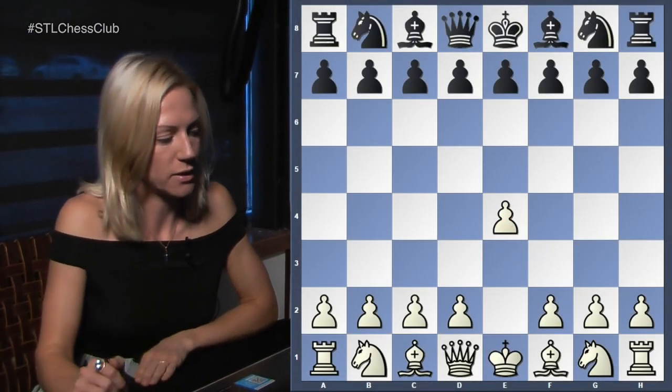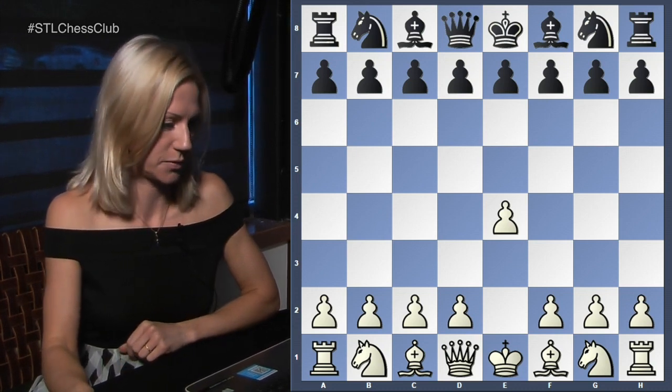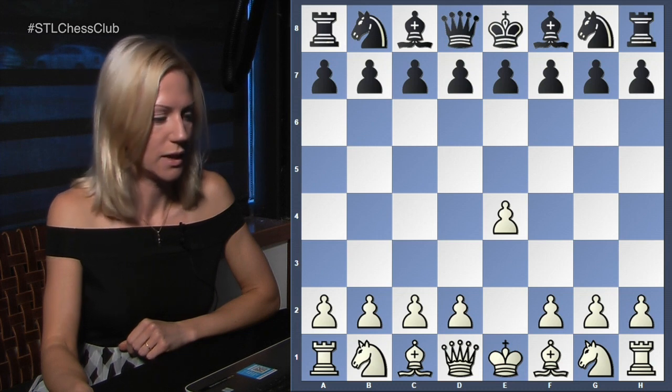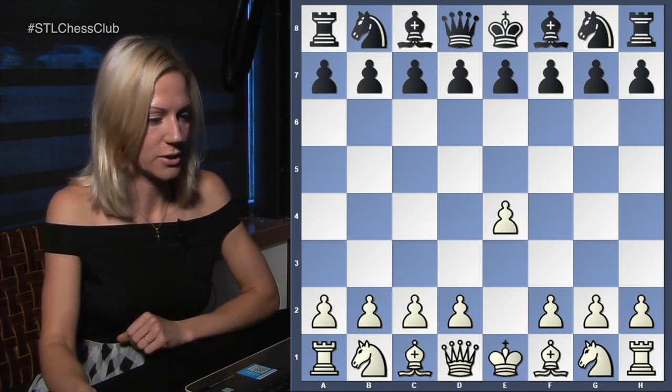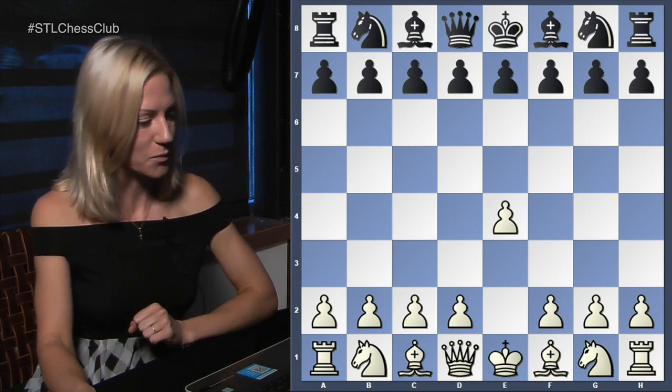Good evening everybody, welcome to our viewers choice lesson tonight. We're going to enjoy analyzing a couple of games, and you're welcome to ask questions and analyze together. The first game was played by Ethan with white — he's here in the audience and will be helping with the moves. Ethan is about 1600 and he played someone rated about 1780, and he won the game against the stronger opponent.